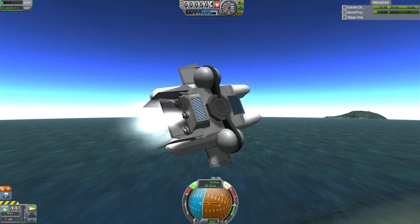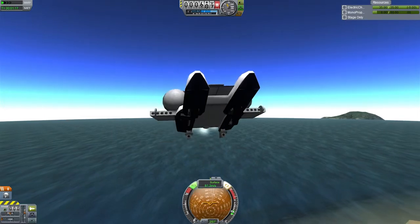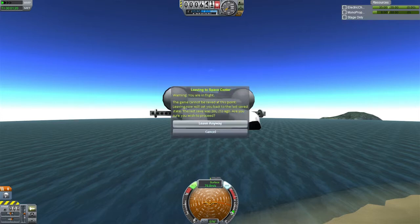But this design as you can see can sort of manage it but it's a little heavy really. It can get somewhere but it doesn't really get too far before it starts to hit a wall. So what you've got to do is you've got to make it even lighter. So we'll go back to the space plane hangar and then we'll show you what you can do.